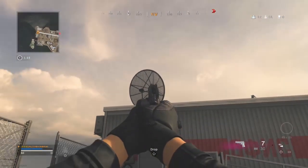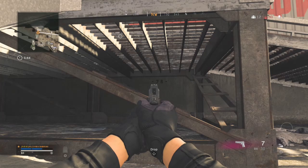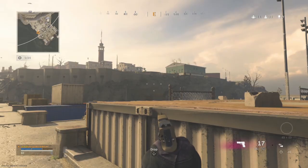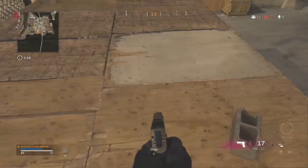Number one is called satellite — go to the bottom level of security area, find the building with the satellite dish, and look under the stairs for the numbers. Number two is called wood — go to the building in security area that has the wood on top of the roof, go inside, and look under the table for the numbers.